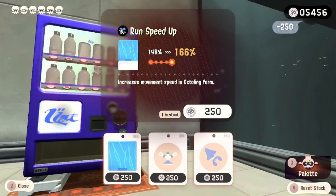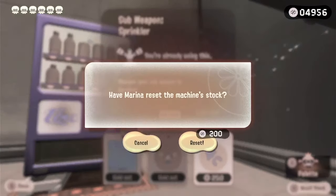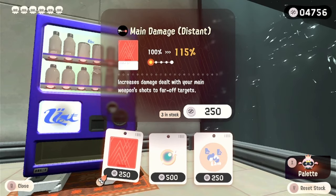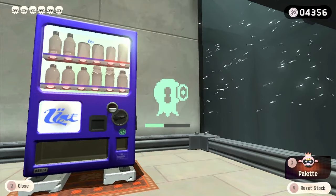Let's see what's in the vending machine — let's do a little shopping. I need run speed for the little lights, and sprinkler — why not, it's just a little bit better. Besides, I get to farm hammer more. I don't need splashdown one more time — I've got enough points.